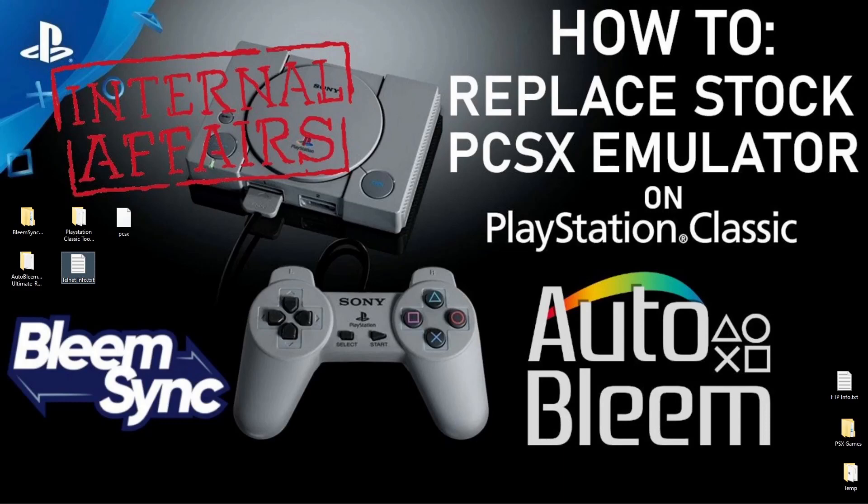Before we get into this tutorial I just want to give a warning. This is for educational purposes. I am not responsible in any way, shape, or form if you mess something up on your PlayStation Classic, as we are going to be replacing something on the internals. But if you just follow the guide and don't mess with anything else, this will work perfectly. This is not a difficult mod to do — it's basically me showing you how to put a better emulator on your PlayStation Classic.